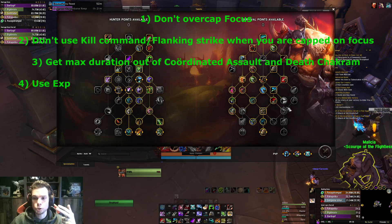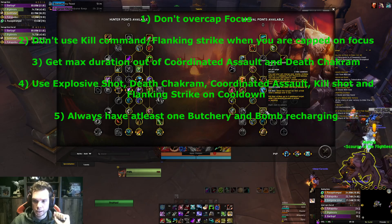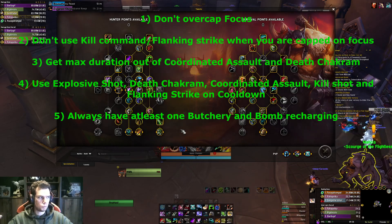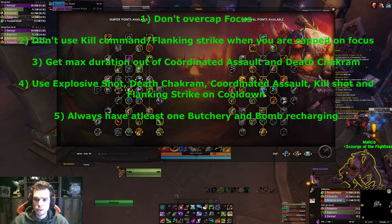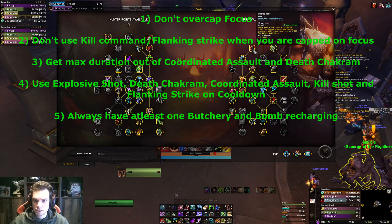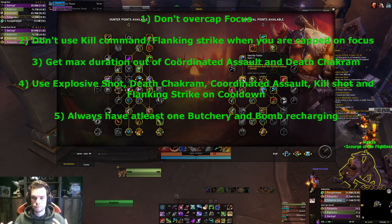Use your Dead Chakram and your Coordinated Assault only when you can get the maximum duration out of it, or at least a lot of it. For Coordinated Assault it's 20 seconds, for Dead Chakram it's 10 seconds. If you are using it while you only have maybe three or four seconds before the pull is dead, then that is a waste of the cooldown. So don't do that. Other than that, use it on cooldown. Same goes for Explosive Shot and same goes for Flanking Strike - use those on cooldown. For Butchery, which has three stacks, and for Wildfire Bomb, which has two stacks, use your stacks so there's always one rolling and always one on cooldown. That is very important.